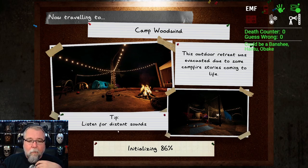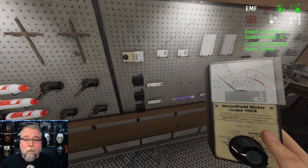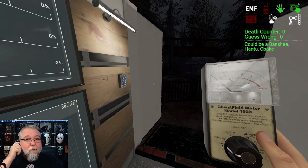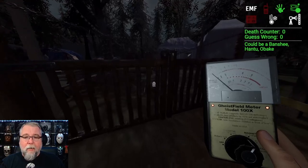Because there are definitely some evidence gathering tools that are not working correctly. Like I just had a mimic — I could not get spirit box or freezing temps, and the ghost orb was sitting inside the white tent. But I could not get this ghost.